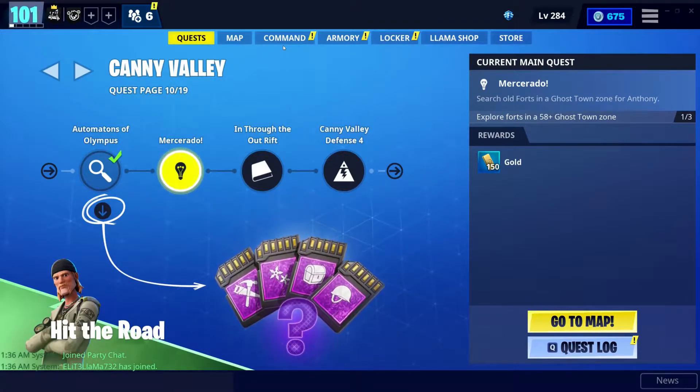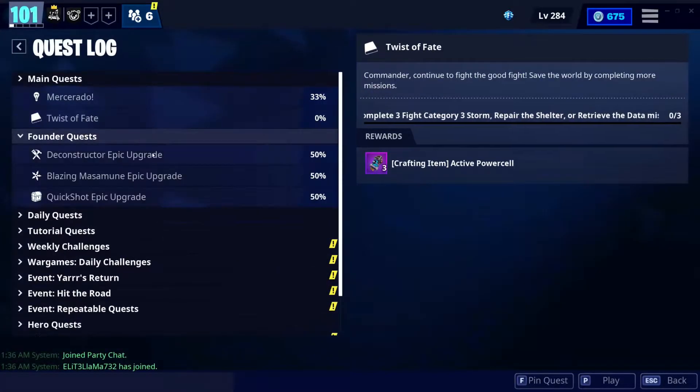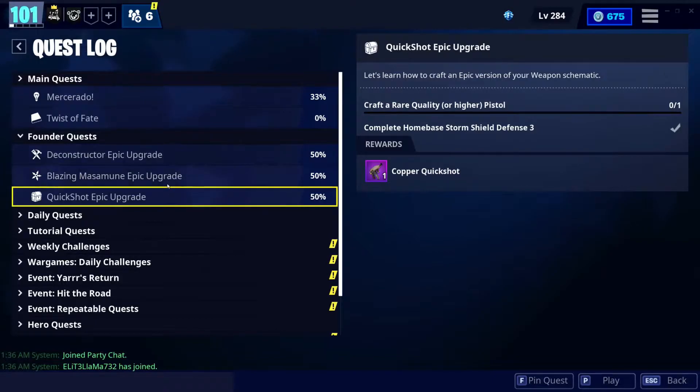I'm back with another Save the World video, and this video I'm gonna be showing you guys how to get your Founder weapons to legendary. Because right now if you just got them, they're probably only gonna be rare, which is blue.